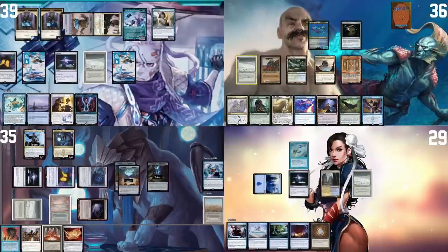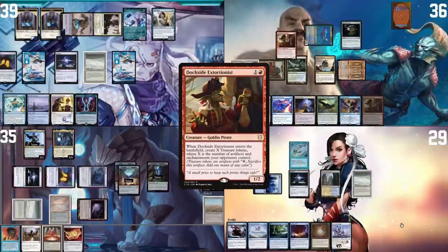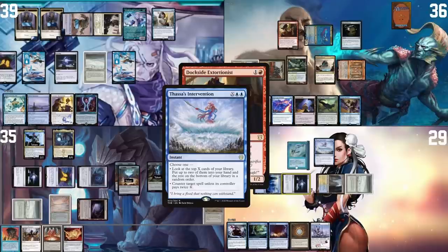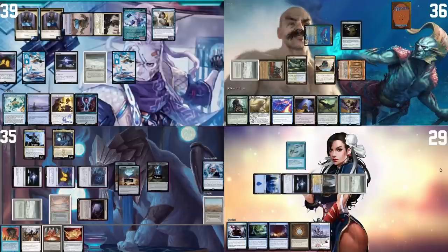I draw a card and play a land. I tap two and cast Alela's Cavern, then grab Dockside Extortionist to hand. I tap one generic and cast Dockside. In response, I cast Faeburrow Intervention — one, one, and two — you need to pay four mana or it's countered. Sure, I'll let it get countered. I use the one floating and a blue, play a Leisure Shredder, and pass.